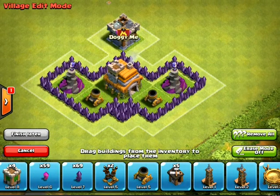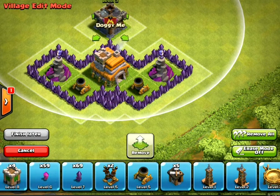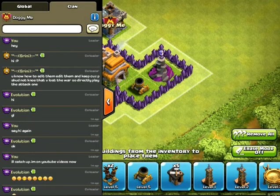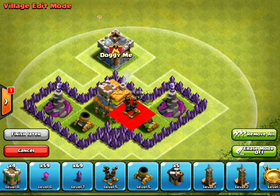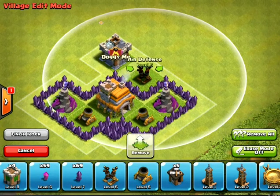The clan castle troops will come out right when the attacking troops get inside these walls trying to destroy my Town Hall. You also need this air defense if you're going to be pushing trophies, because a lot of Town Hall 8s and Town Hall 7s will come and attack you with flying troops.